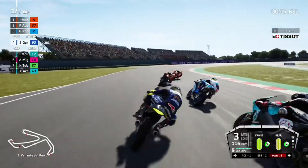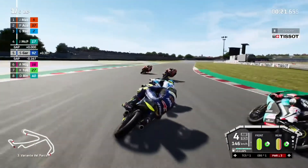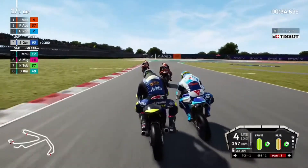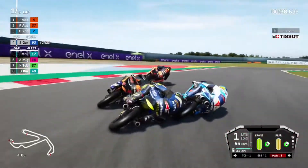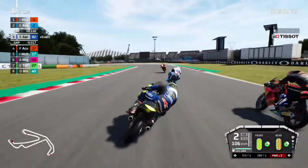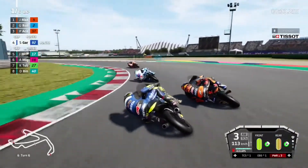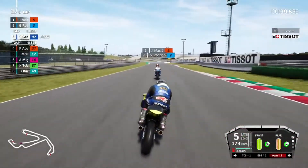Oh, nearly lost it on the curb - John McPhee up the right hand side! We're going into Rodrigo, trying to go round the outside. We nudge Pedro Acosta - Rodrigo pushed us out wide there as well. Can we get the run out of turn six? We can - we've got it on Pedro Acosta, we shoved him out on the curb.